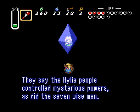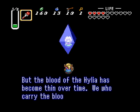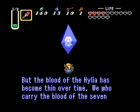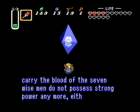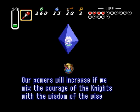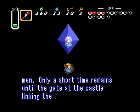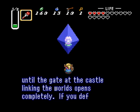They say that the Hylia people controlled a mysterious power, as did the Seven Wise Men, but the blood of the Hylia has become thin over time. We who carry the blood of the Seven Wise Men do not possess stronger power anymore either. Therefore, we are just like everybody else. Our power will increase if we mix according to the Knights with the wisdom of the Wise Men. Only a short time remains, and the gate of the castle linking your worlds opens completely.